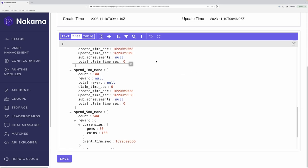Coming down to one of the achievements that we didn't claim, you can see that for Spend 100 Mana, the user has a count of 1, but the reward object is null, as well as the claim time seconds being 0. This indicates that the user has completed the achievement but they haven't claimed their reward yet.